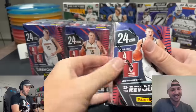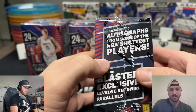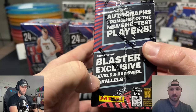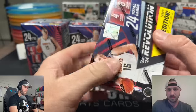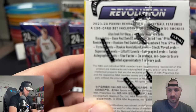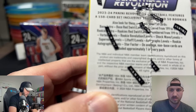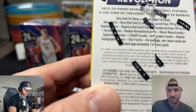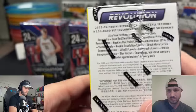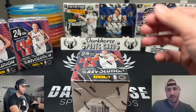Revolution has four cards per pack, six packs per box. You can pull autographs out of here — whenever you can pull autographs out of retail, I'm a fan of that. Blaster exclusives are going to be levels and red swirl parallels, so keep an eye out for that. This is the debut retail release. There are cards numbered to 199, all the way down to 35. You've got vortex, rookie revolution, shockwave, lift off, star factor. There's nothing like a downtown or a kaboom in here.